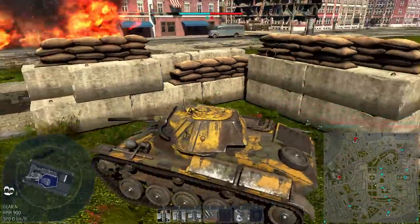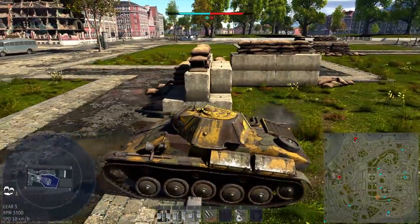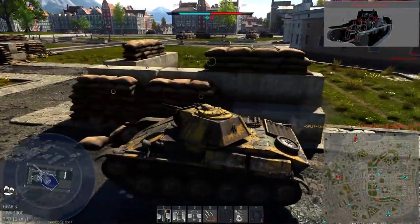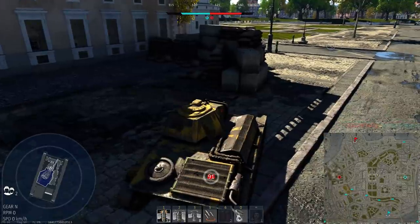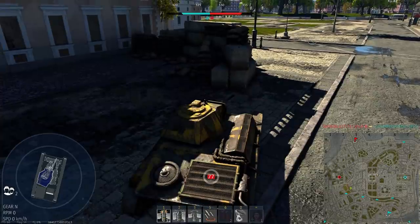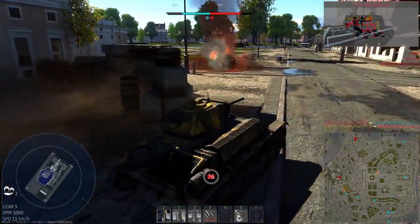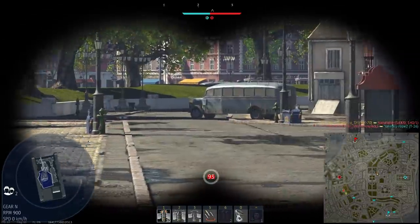If camping at range isn't an option, try and find a position that makes enemies come to you. Try watching a cap or choke point and be very aware of enemies on your flanks, as you'll be very slow to react to them due to the bouncy gun and terribly slow turret traverse. Try not to be too aggressive, especially if you're not sure which tanks can actually pose a threat to you. If you're confident with the enemies you fight, you can afford to push tanks that you know have basically no way of penetrating you. In any case, try and keep the bulk of enemies directly in front of you — that way your armour should hold up a little bit longer.